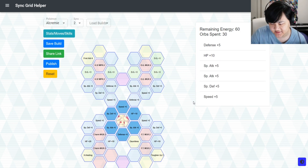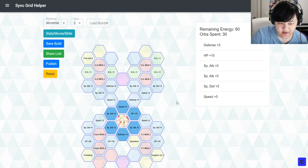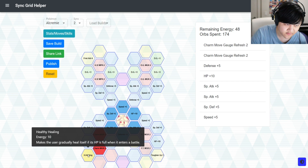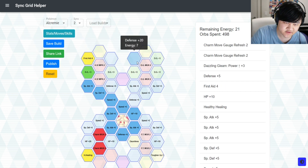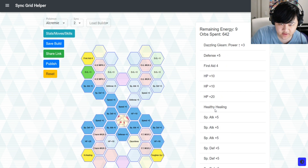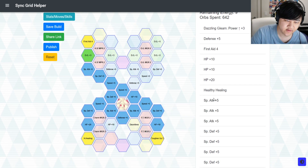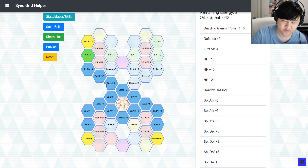2-out-of-5 is where you get most of the good stuff, and it really depends on what you're trying to face. If you're facing something with a lot of physical attack, you'd probably want to be using Charm — so you pick up Charm and Move Gauge refresh. But for the most part, you do want to at least pick up First Aid 4 and Healthy Healing. Let's start from the basics: these are the things you kind of want on your Alcremie, and then depending on the situation you can swap things around.